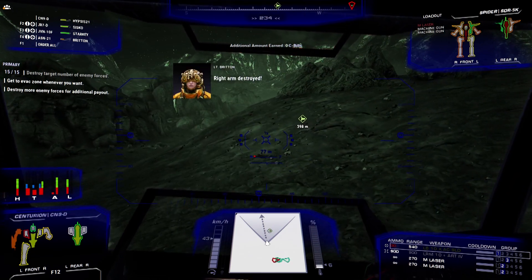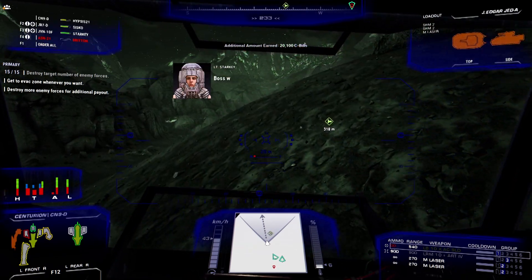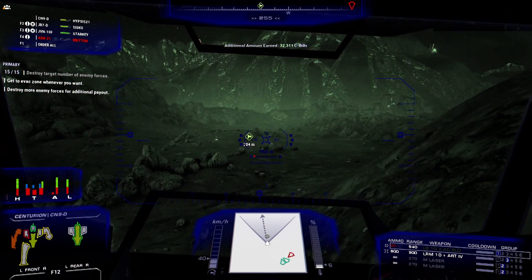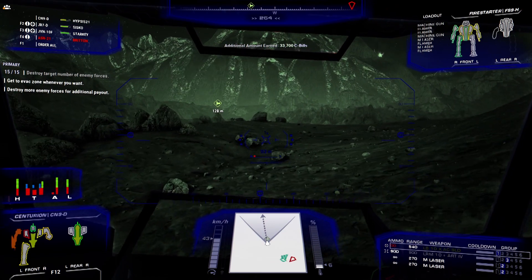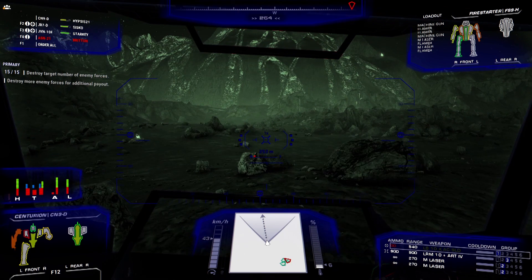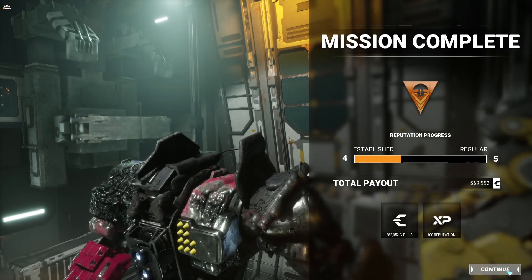Right arm destroyed. Enemy mech destroyed. They took out the Assassin completely. Well, sacrifices had to be made - now we've got to make some repairs. Happy you made it out of there alive, commander. Fortunately the Javelin and the Jenner are in pretty good shape, but this is 100% a jump to an industrial hub. We definitely need to minimize our repairs.